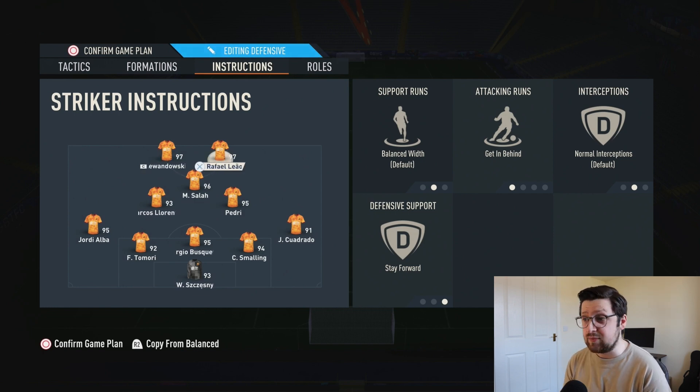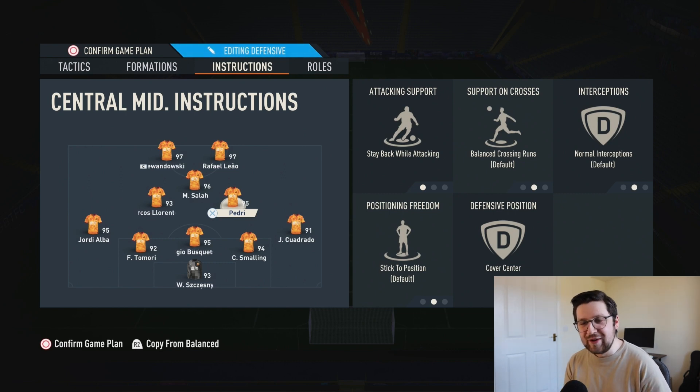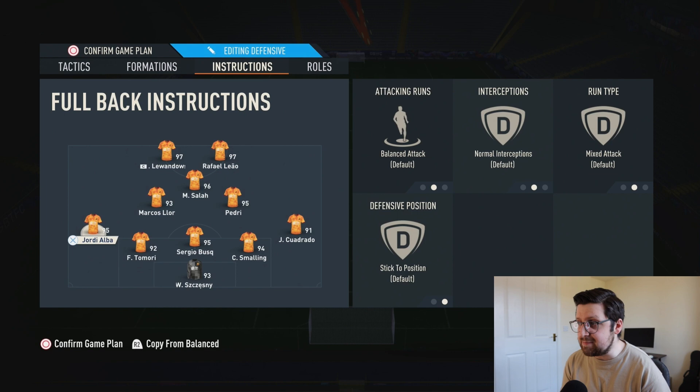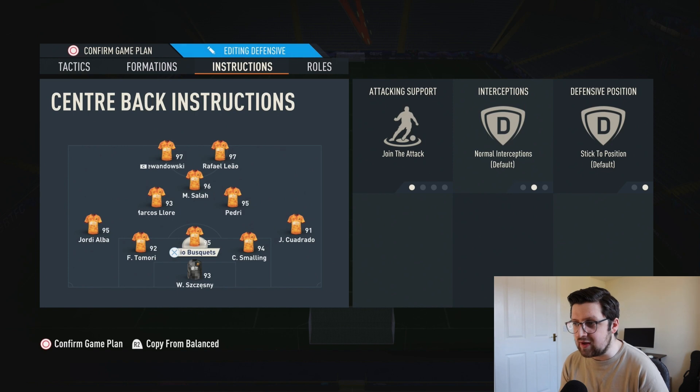For player instructions: the two strikers are both on getting behind and stay forward. The CAM is on stay forward and free roam — a bit of an anomaly, not something you often see. Both center mids are on stay back while attacking and cover center, giving some defensive responsibility. The right and left wing backs are both completely balanced with no run type. The left and right center backs are on stay back, the default. The middle center back is set to join the attack.